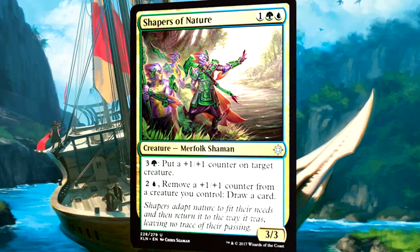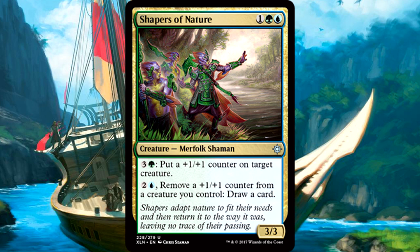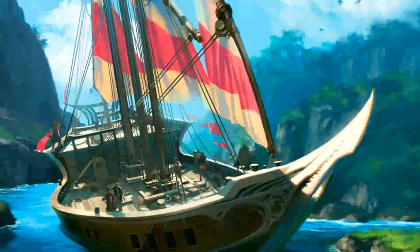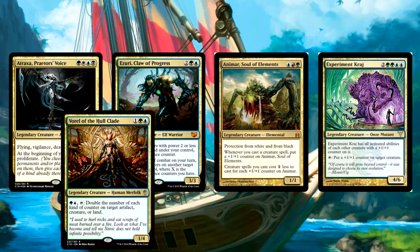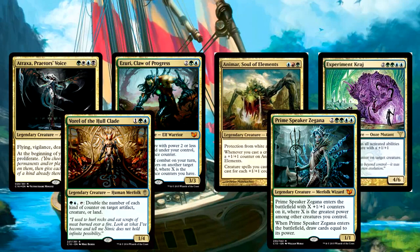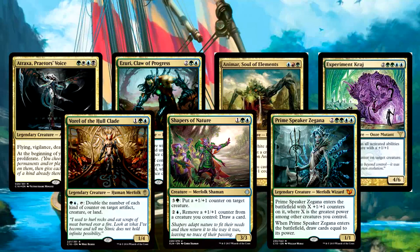Shapers of Nature is 1 of anything, 1 green and 1 blue for a 3-3 Merfolk Shaman. You can pay 4 mana to put a +1/+1 counter on target creature, or pay 3 mana and remove a +1/+1 counter from a creature you control to draw a card. Wizards keeps printing staples for Atraxa, Azuri, Animar, Experiment Kraj, Vorinclex, or Prime Speaker Zegana. Shapers of Nature is in a standard set, but by no means is it a standard card - limited and commander for days.